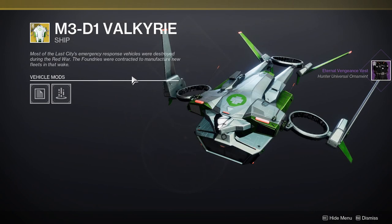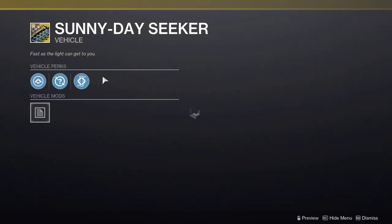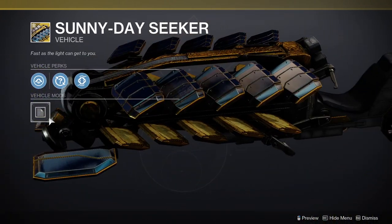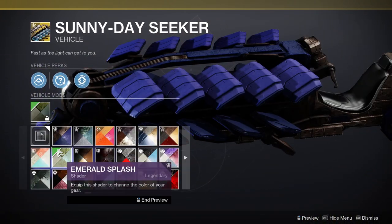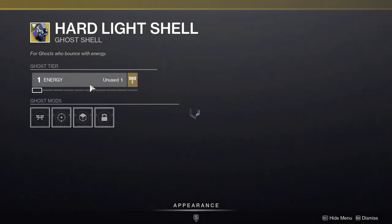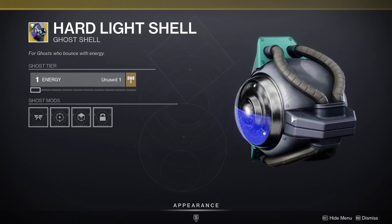I'm definitely picking up the chest pieces for all the classes. Then we have M3 D1 Valkyr, which is a ship that looks okay. We have Sunny Day Seeker — there's so much happening with that one. That's a shader — pretty good. And then we have Hard Light Shell, which is pretty cool. I think the Hard Light-inspired stuff is pretty cool.